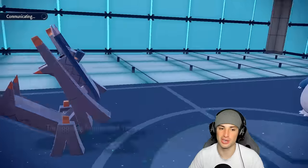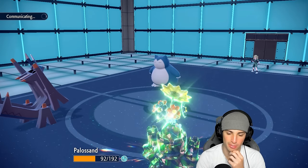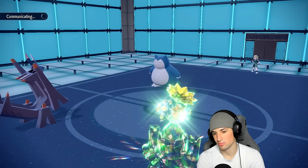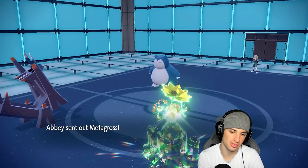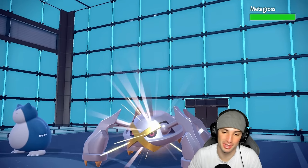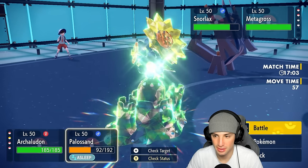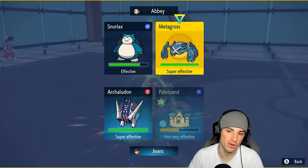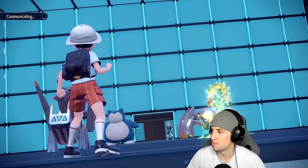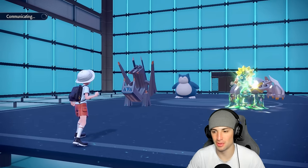Snorlax is just going to stick with the Yawn — how dare you! Now he knows both are Yawned. I might hard swap into Pelipper here — I really don't want Arcanine going to sleep. Polisand should be able to soak up a couple shots, especially with two physical attackers on the field and being so bulked up on defense. So we'll swap into Pelipper and rip an Earth Power — hopefully we won't wake up this turn. If by some miracle we get a zero-turn sleep, we'd wake up and dump on this thing.